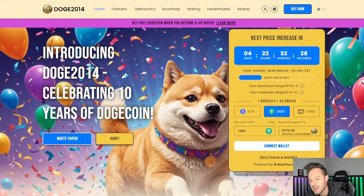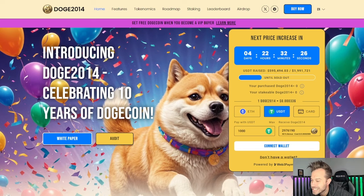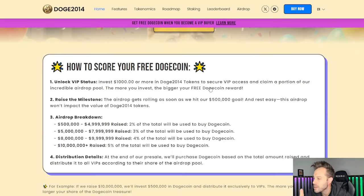I want to show you why I pointed out that $1,000 USDT mark — that's how you become a VIP member. You unlock VIP status by investing $1,000 or more in Doge 2014 tokens to secure that VIP access and claim a portion of the incredible airdrop pool. Doge 2014 is going to go out and buy Dogecoin and airdrop it to all VIP members. Right now, 2% of the entire total raised is going to buy Dogecoin and airdrop it to VIP members.